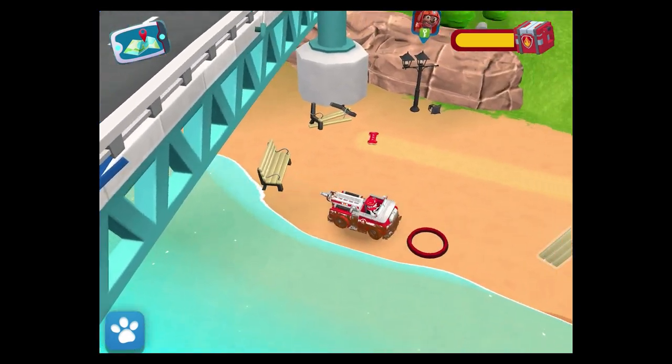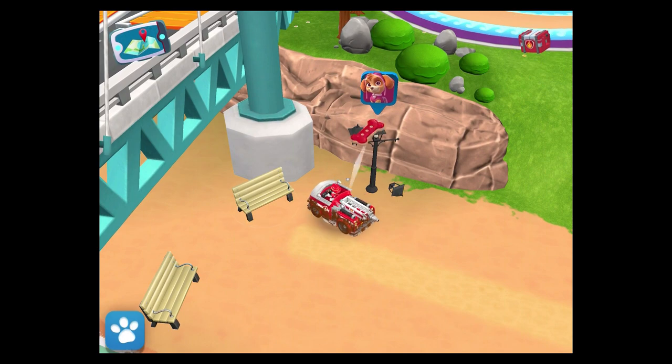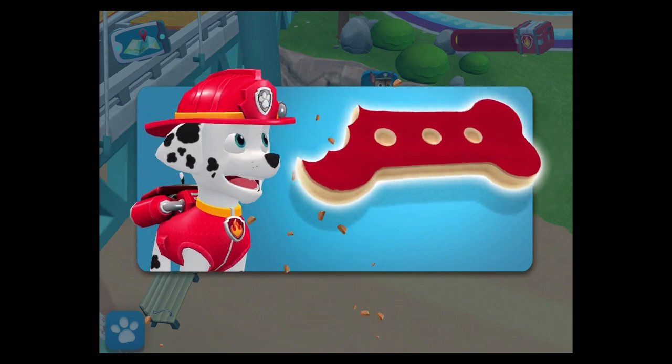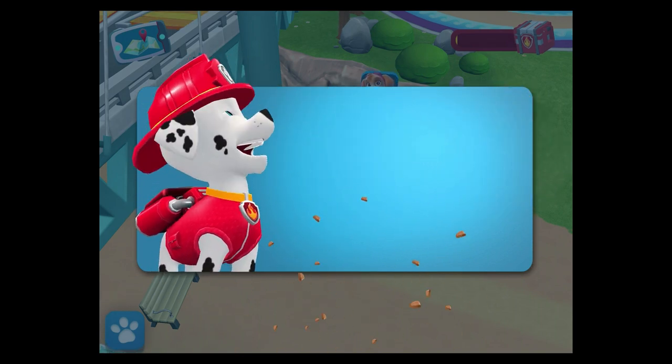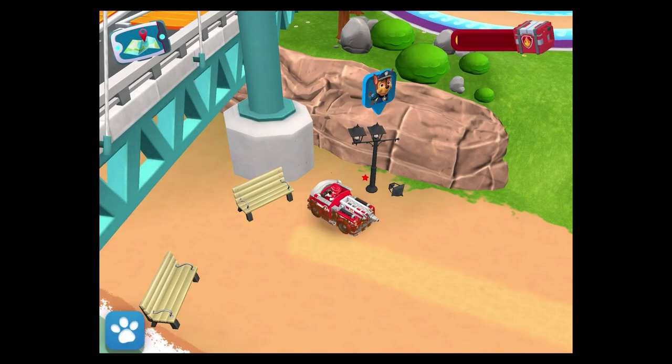Drive over these pads to get a speed boost! A broken lamppost — do you see it? It's a super treat — tap it to eat it! That's it — you won all of the prizes Marshall has! Skye still has prizes to win. Would you like to play with Skye?